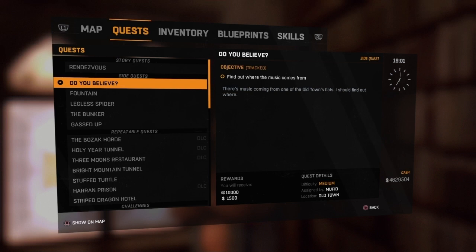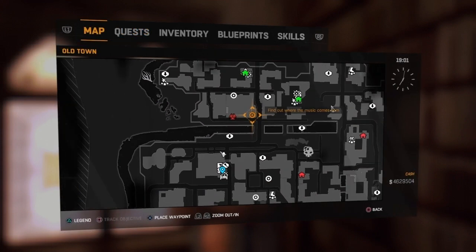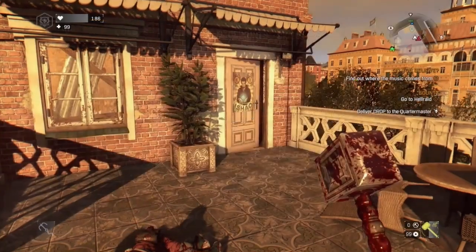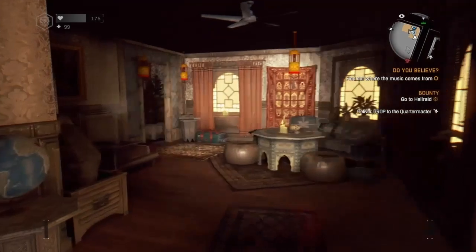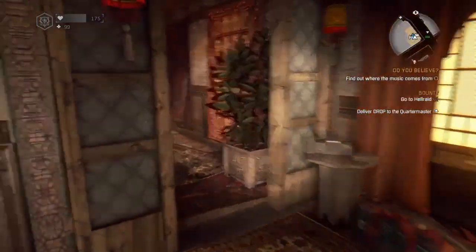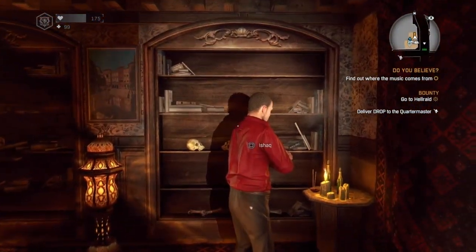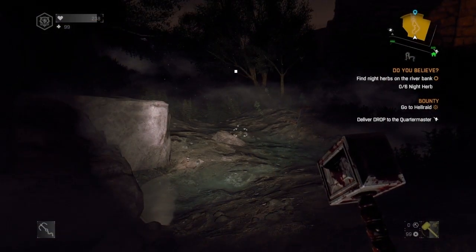So here we go, that is the side quest 'Do You Believe', which I'm showing on the map just there. As you approach the door it will automatically open, and as you head in you'll be able to talk to this character here. He will start you on the mission, which is located here on the map — you need to go during the night to collect some night herbs.